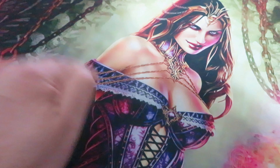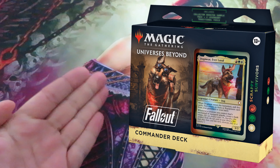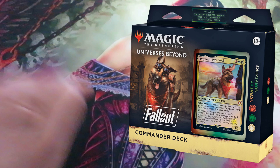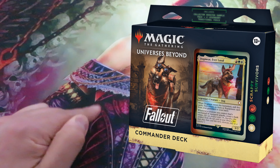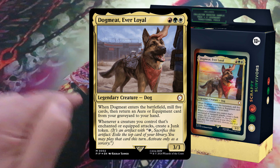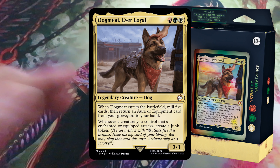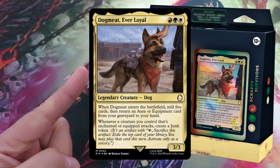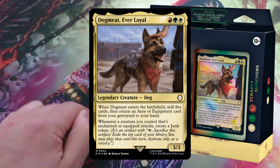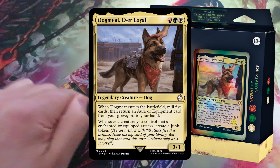I want to start with my favorite: Scrappy Survivors. A red, green, and white deck centered around scavenging for tools, food tokens, and allies. Commander: Dogmeat, Ever Loyal. Dogmeat is every survivor's best friend. He'll sniff out rare loot, track down dangerous enemies, fetch useful items, and protect his allies in battle.